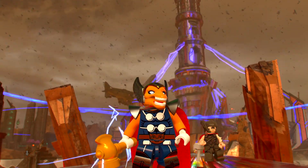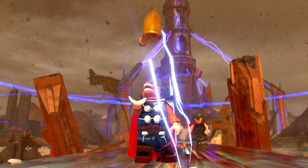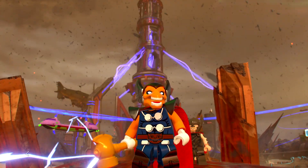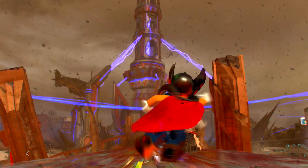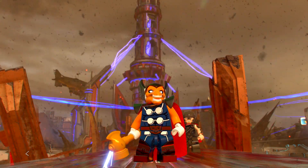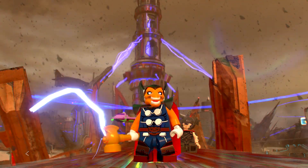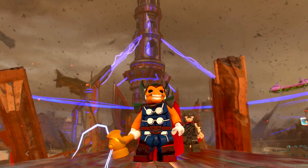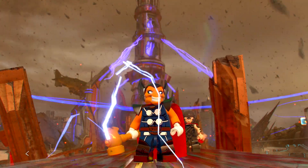Good old horse face. They also say that the ship that they came in on from Sakaar — with Korg and everybody — looks like the ship that Beta Ray Bill came in on in the comics. So there you have it folks, Beta Ray Bill. It's a little bit of a challenge; you've got to kind of feel it out and wait for things to come to you, but I hope you enjoyed the video.